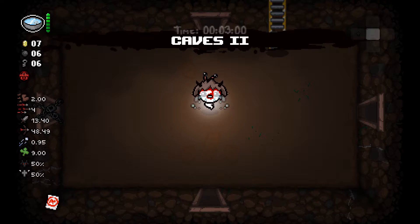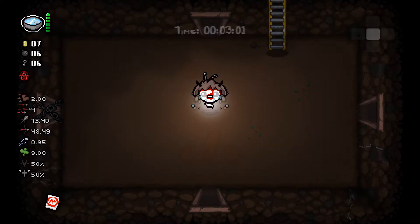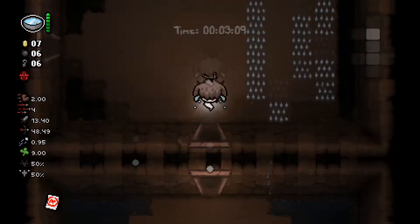First of all, let me explain how to get this set up. I think the best way is to find Goat Head not in a devil deal — you have to find it early on — and then hope that you get lots of angel deals, maybe get some key pieces. Then you need to find an angel deal that has Jacob's Ladder in it, because after that the ladder will spawn on every floor. Once you do that, you need to follow exactly what I do for the first floor, and basically every subsequent floor.